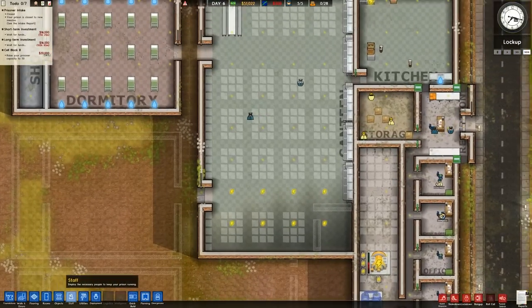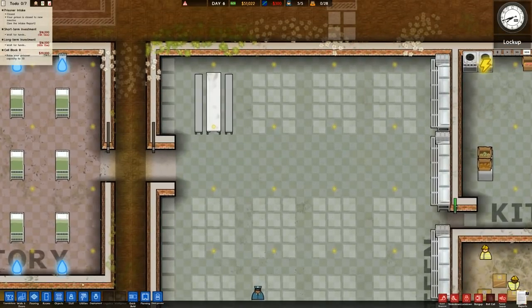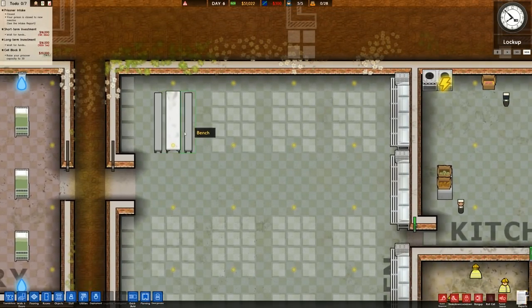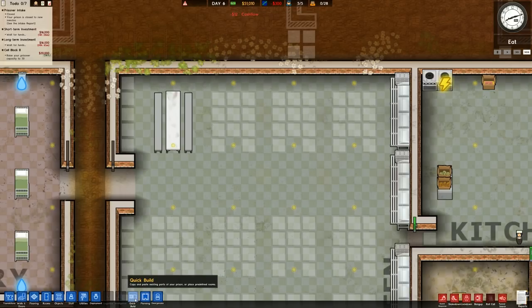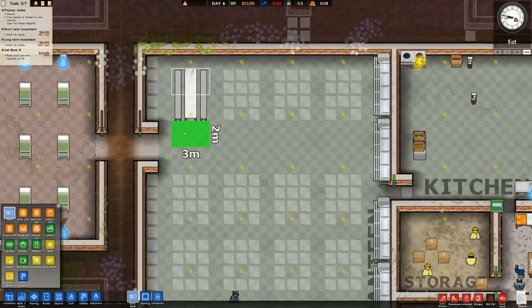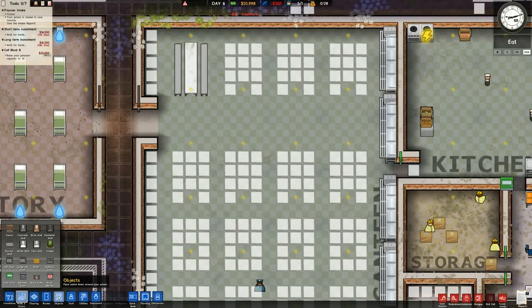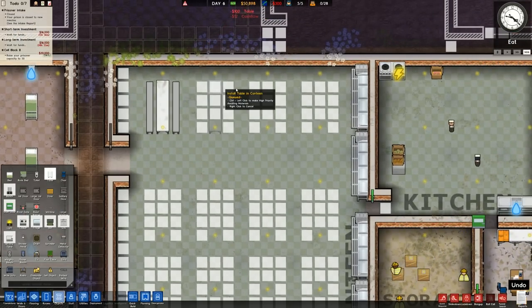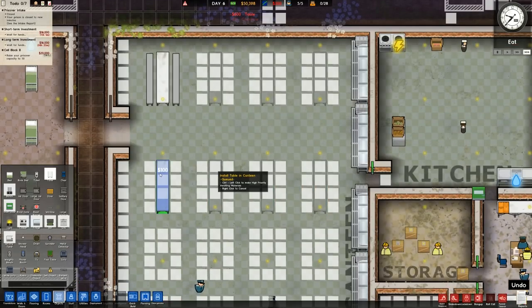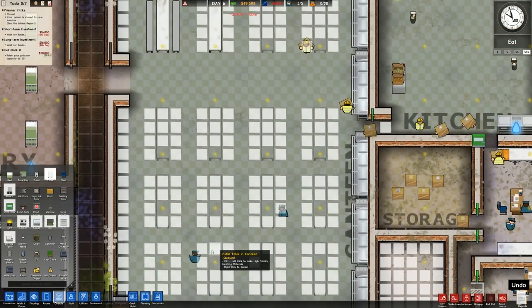We're going to put it to max speed. You can see loads of stuff is being unlocked here through the bureaucracy. I'm going to go ahead and place some more benches and tables. I'm tempted to clone it, quick build it - let's just see if I can clone that. It will clone it but the problem is it will place the lights in, which I don't want, so I'm just going to place it manually.